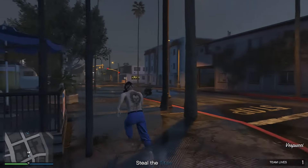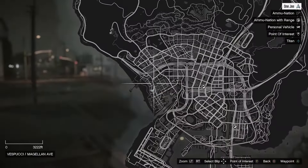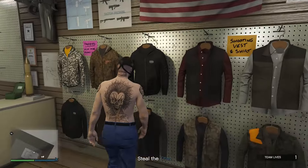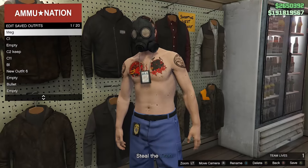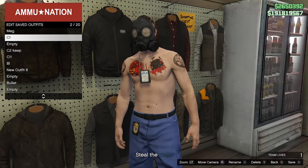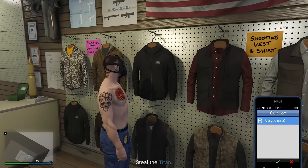Now what you want to do is save this outfit inside the gun store. There's a gun store right there — go ahead and save the outfit. We're going to override it again. After that, open up your phone and quit the mission.